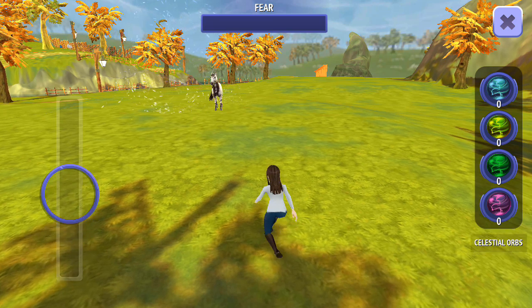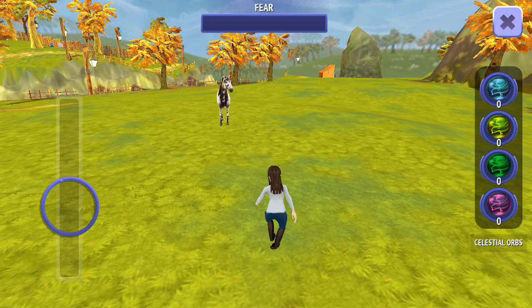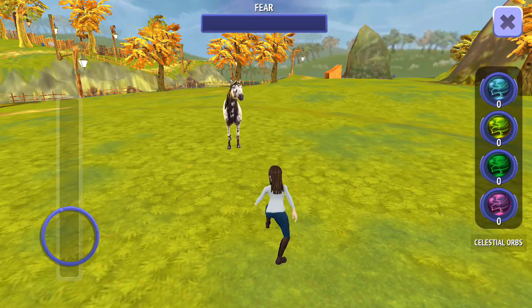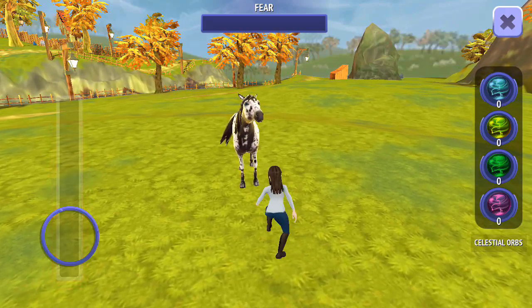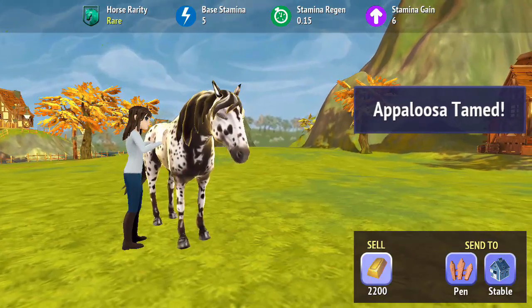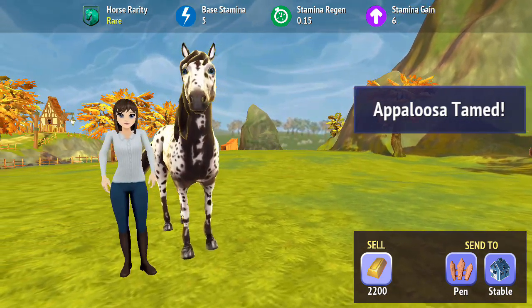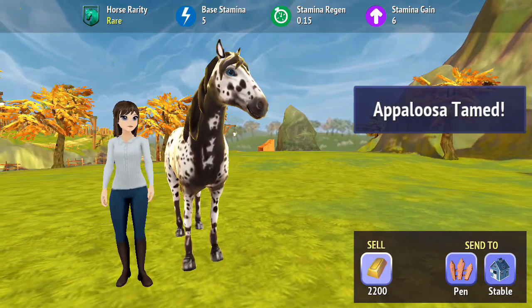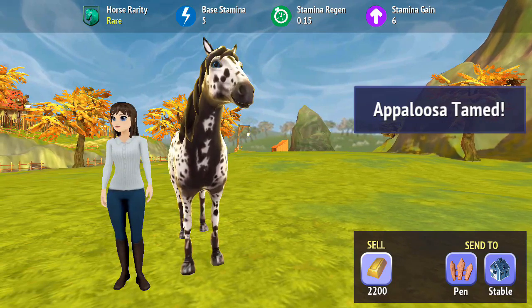Okay, so this is the first time getting one of these ones. No, no — don't spook. Okay, just stay chill. No, don't spook. Okay, you good? No, no, no — this horse spooks a lot. There we go — we tamed an Appaloosa! Finally. Okay, so that's one of the rare horses. So that sells for 2200 gold, which is a lot more gold than we've got in the past horses, but it does take a lot longer to get those resources.